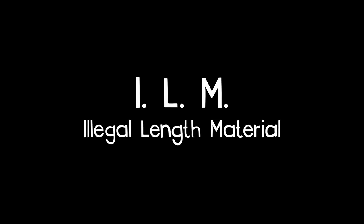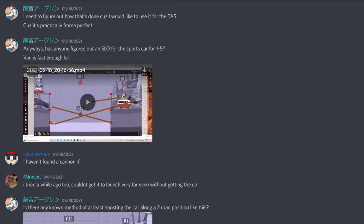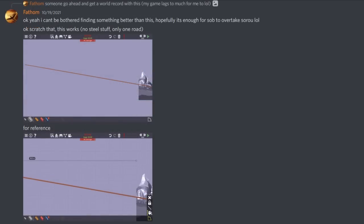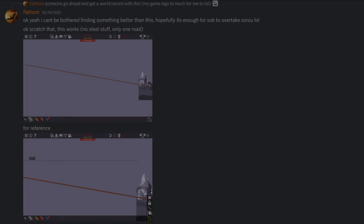Despite all of these discoveries, development on a new tool-assisted speedrun would not occur until the month following, starting with 1-5. Then, on the 19th of October, an unusual strategy was being developed for 1-11 by Fathom. It uses SLR — however, you may notice that one of the roads is... quite, quite long. It was, at the time, pretty laughable. Though people wouldn't be laughing for long.